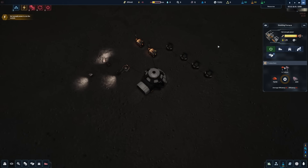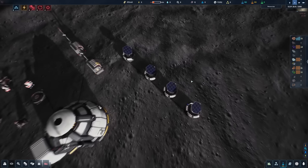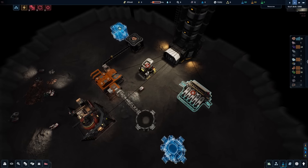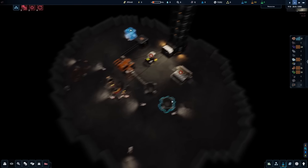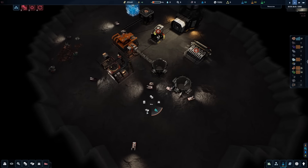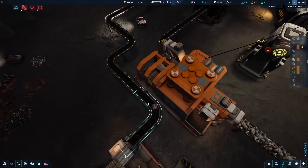We're down to 30% power but it's almost dawn, so we just have to hold out a little bit longer. And there it is — daylight! The solar panels are turning into position and we got down to 20% power. Those bigger solar panels are going to be a lot of help. The smelter is going now. We also got the second storage thing built, so we can start running conveyors. There's the steel going on the conveyor — excellent.